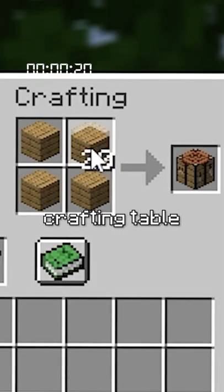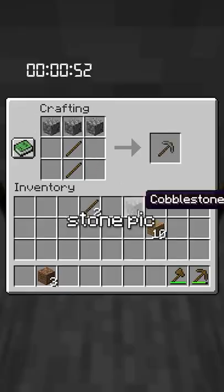So I spawned in and got some wood, made a crafting table and a wooden pick, got stone, made a stone pick, and then started digging down.